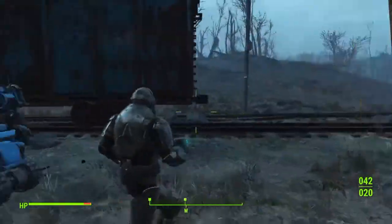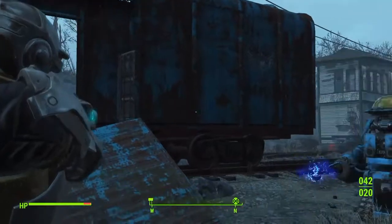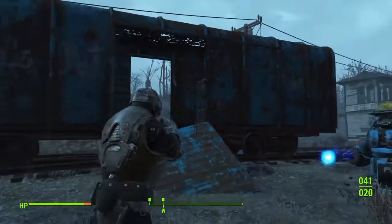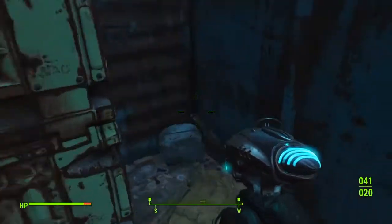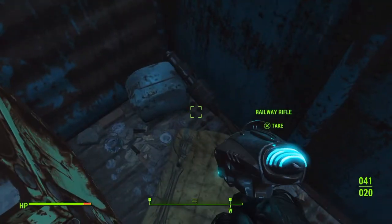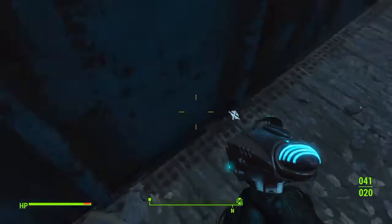Once you are at Bedford Station, you want to go behind you and there's actually going to be a blue train car. You want to go into the train car and take a left. And here is the Railway Rifle sitting in all of its glory — you can just simply pick it up.